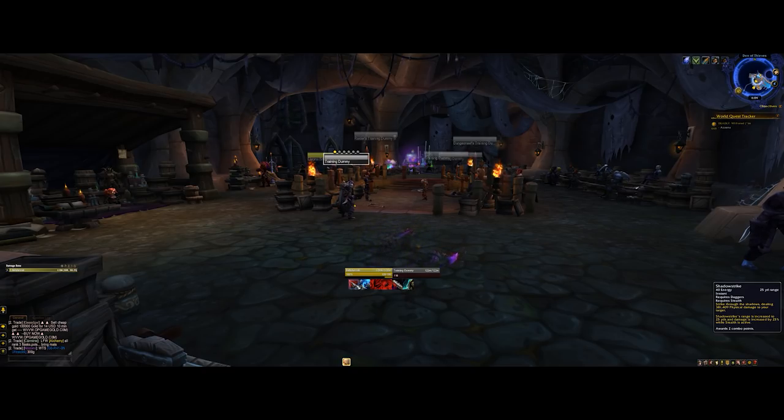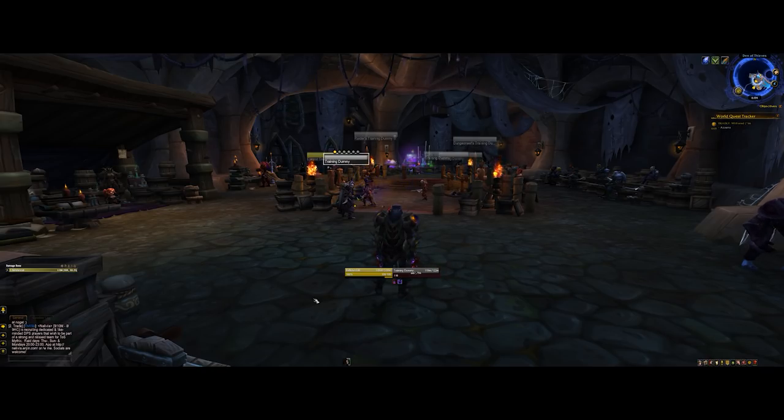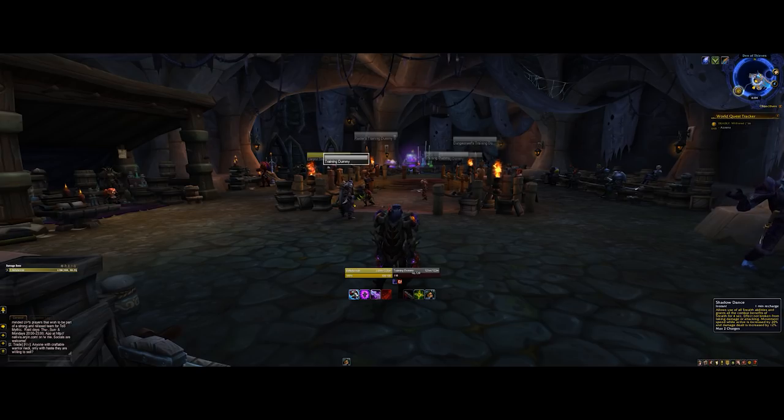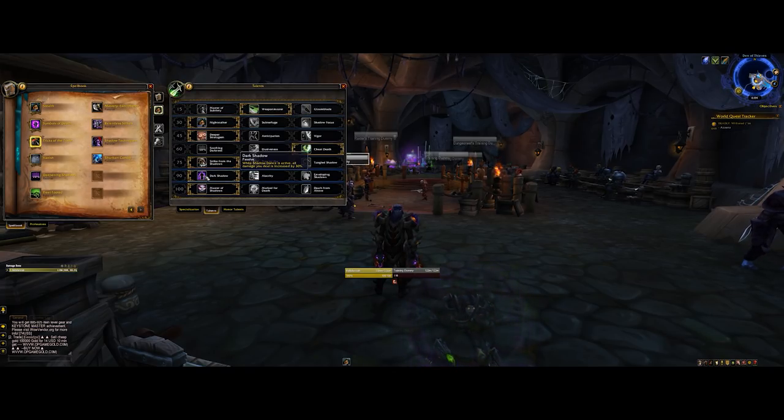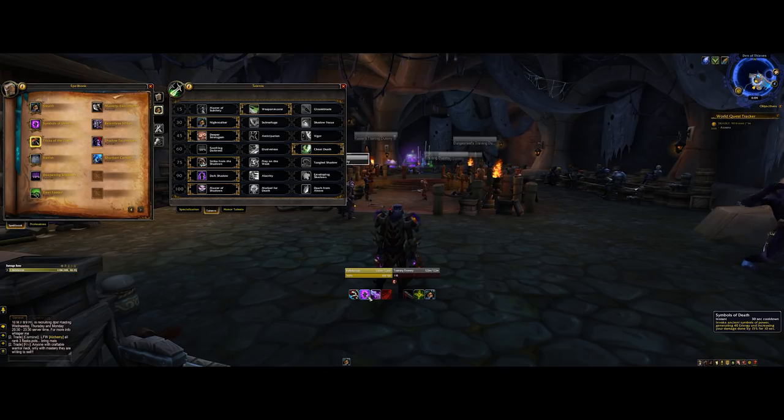We've got Shadow Strike while in Stealth — 40 energy, generates 2 combo points, and is a very powerful ability that can only be used in Stealth. This is where Shadow Dance comes in. Shadow Dance is a 1-minute recharge that gives you the combat effects of being in Stealth for 4 seconds — darting between the shadows and out of the shadows is the whole core fantasy of this spec. Due to my talents, it also increases movement speed by 20% and damage dealt by 12% via Night Stalker. On top of that, Dark Shadow means while Shadow Dance is active, all damage dealt is increased by 30%. This can also be comboed with Symbols of Death, a 30-second cooldown that increases damage done by 15% for 10 seconds — you always want to have these two lined up together.